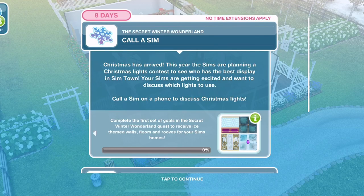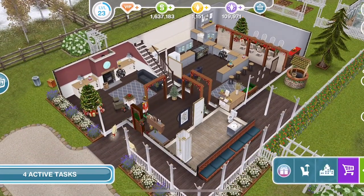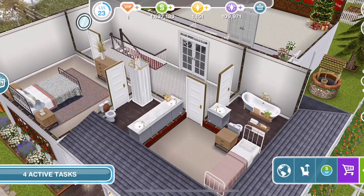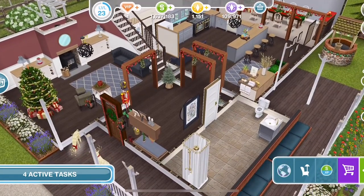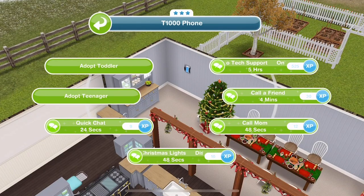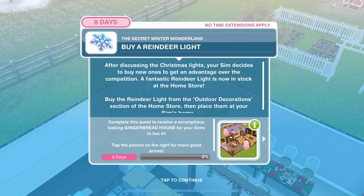As it's Christmassy-themed, we're going to do it in this Christmassy farmhouse from the holiday quest last year. Let's click on a phone and discuss Christmas lights - that's 48 seconds. Task completed. Now buy a reindeer light.